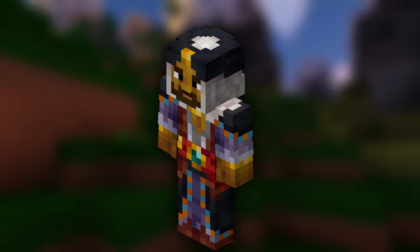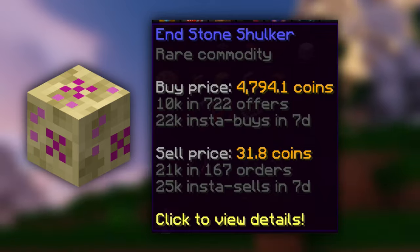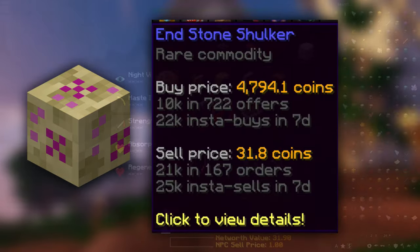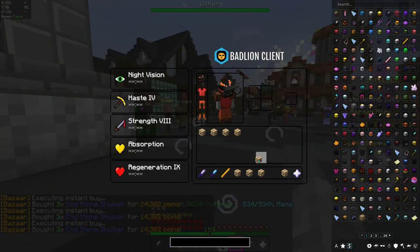The next money-making method is a specific kind of bazaar flipping, which is especially good in the early game: power stone flipping. The end stone shalker power stone, for example, costs just 30 coins at the bazaar and can be sold for 4,800 coins. Mid and late game players don't flip these items because you can't stack power stones, but for early game players this is perfect. There is much more to bazaar flipping in general, so I recommend checking out this in-depth bazaar flipping guide.